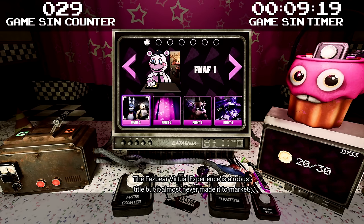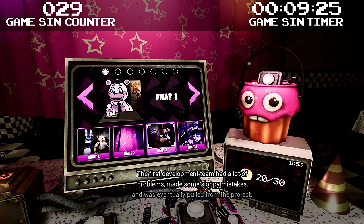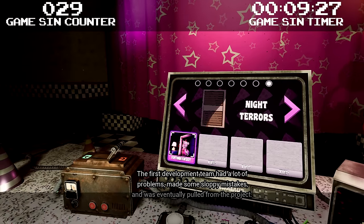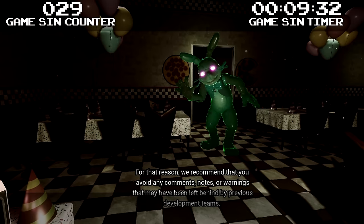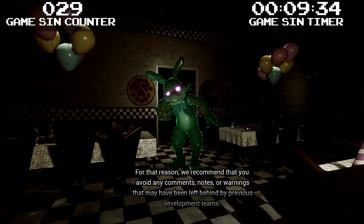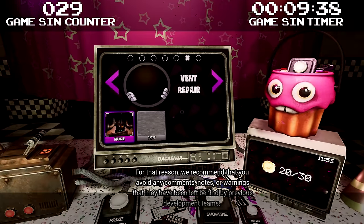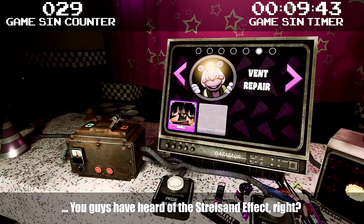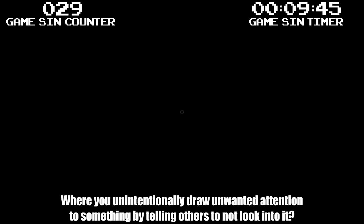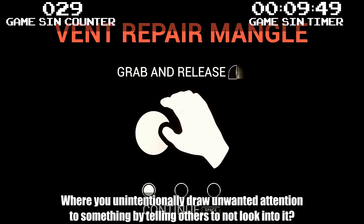The Fazbear Virtual Experience is a robust title, but it almost never made it to market. The first development team had a lot of problems, made some sloppy mistakes, and was eventually pulled from the project. For that reason, we recommend that you avoid any comments, notes, or warnings left behind by previous development teams — we assure you they are wholly untrustworthy. You guys have heard of the Streisand effect, right? Where you unintentionally draw unwanted attention to something by telling others not to look into it? If I didn't know about the tapes before, I certainly do now.